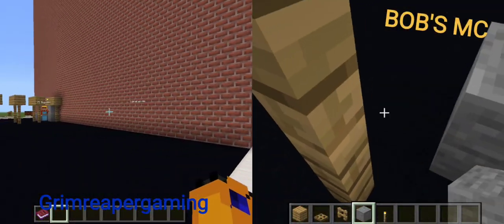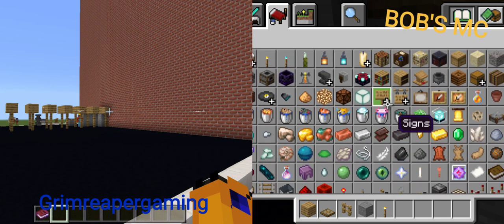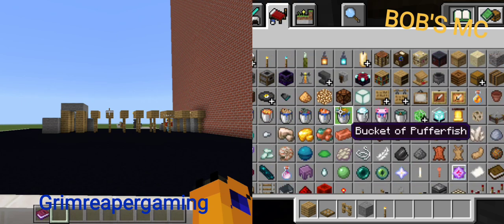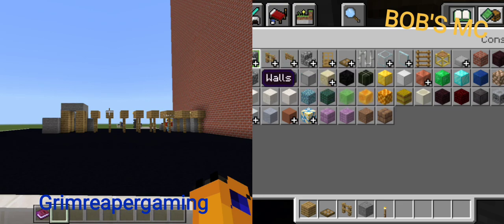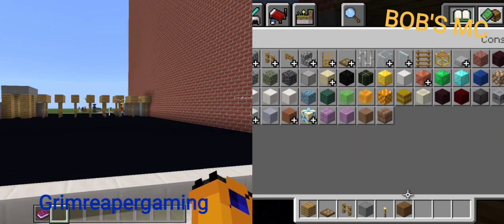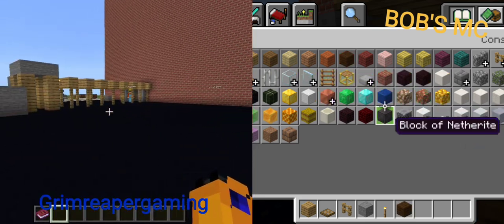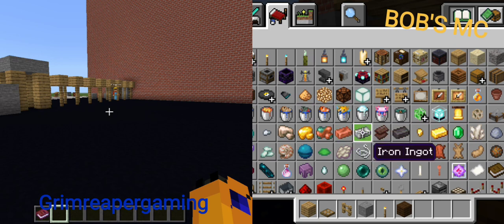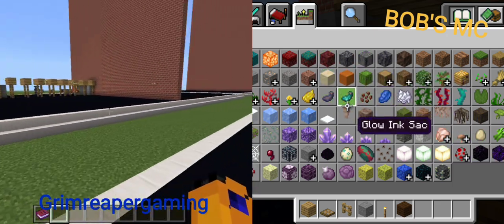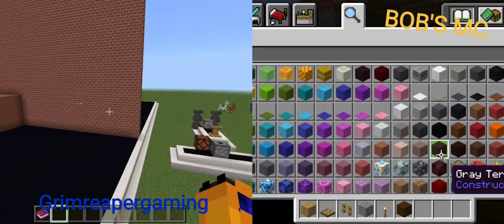Now here's a twist — you all have to add the terracotta block, stone variants, and dark oak, because it's above ground. You have to have at least all three of those in your build: terracotta, stone, and dark oak. I was already halfway there basically — I was already doing something like that.